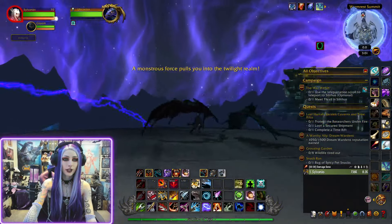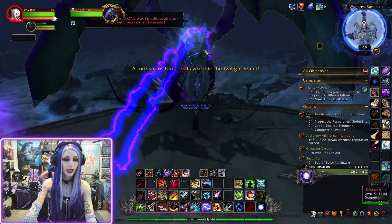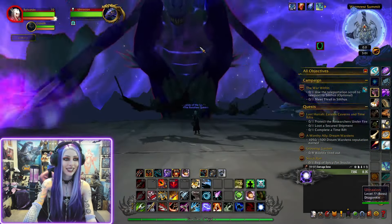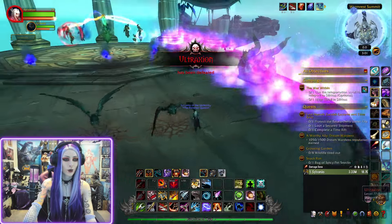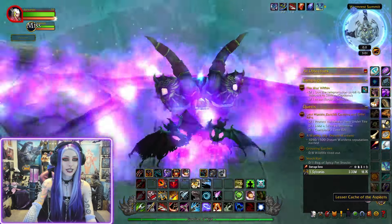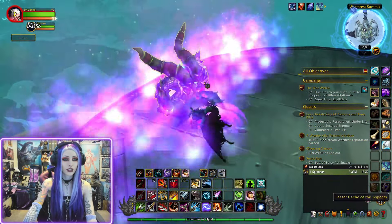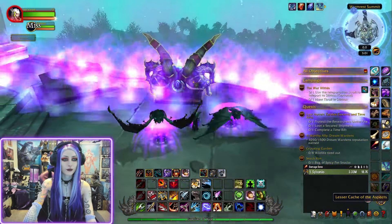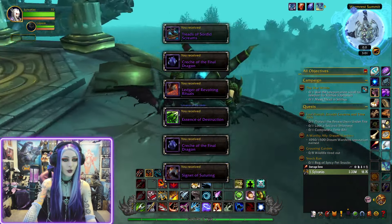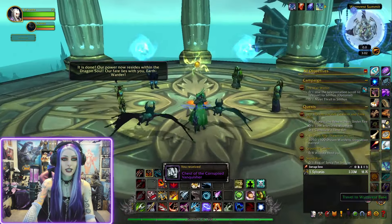We get pulled into the Twilight Realm — it looks pretty cool. You can't attack Deathwing until he gets up here. Just one-shot him real quick and then there is a treasure chest to loot. You have to wait until you're out of combat to loot it. So that was your first chance at getting a mount — no luck today. But that's where you'd have a chance at the Experiment 12-B Drake.